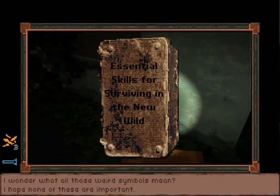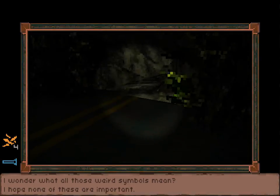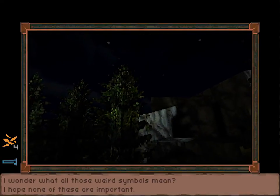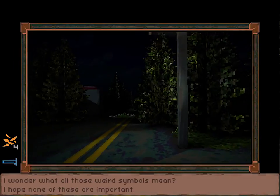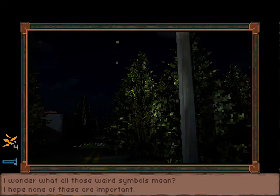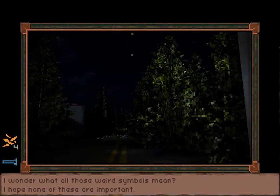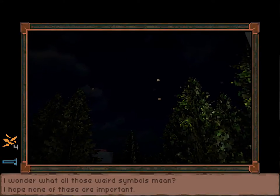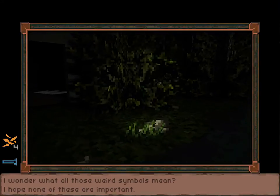'Essential skills for surviving in the new wild.' So yes, everything's overgrown — very overgrown, as you can see. The trees are just encroaching on the road. And trees don't grow slow, they don't grow fast. So it's obviously been a while. The new wild.